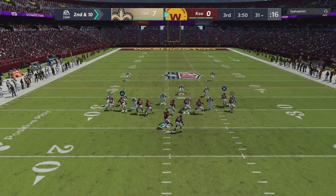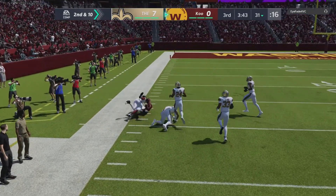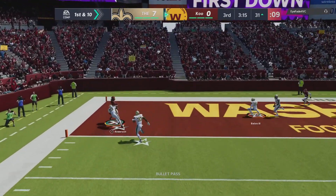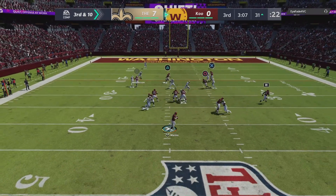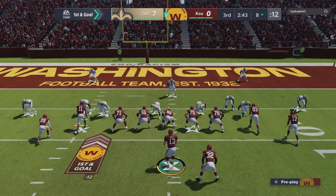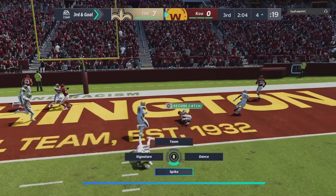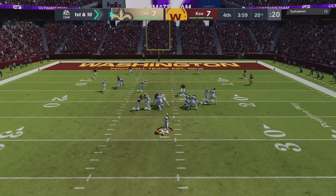Going into the second half, I've realized he's running a ton of man coverage so we run some man-beating routes with Robbie Anderson. He is wide open — Dan Marino throws an absolute dime for a gain of about 45. We go back to the same play, he's open again, but the ball gets tipped by the defender — unfortunate. His user starts covering that route, so we audible to a slant, throw a lob pass which is a dime, and get down to the eight-yard line. We run with Edrian James to the four-yard line, then pass — he has to cover Edrian which leaves the middle wide open for Santana Moss for the touchdown.